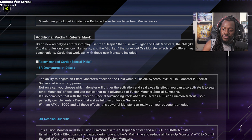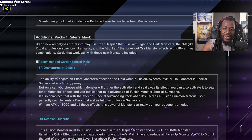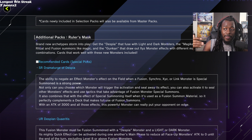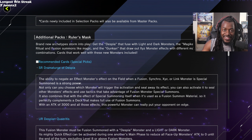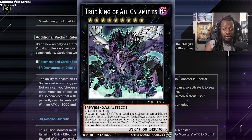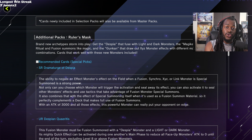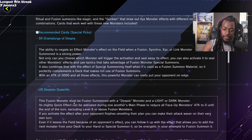Dramaturge can also special summon itself as fusion material, perfectly complementing a fusion-heavy deck. This 3000-attack monster didn't necessarily do well in the TCG, which is ironic because Despia is actually starting to pick up and become a powerful deck. In a format where Super Polymerization is strong, light and dark monsters are really powerful. For example, if your opponent has True King of All Calamities or Herald of Ultimateness, you can Super Poly your Despia monster together with theirs and they can't respond — that's huge.